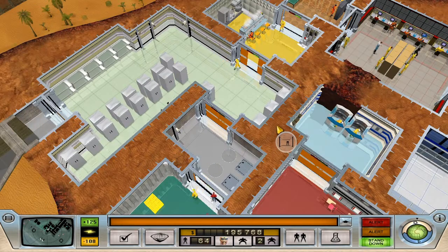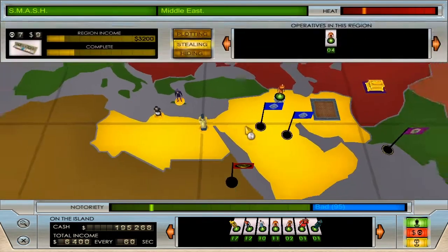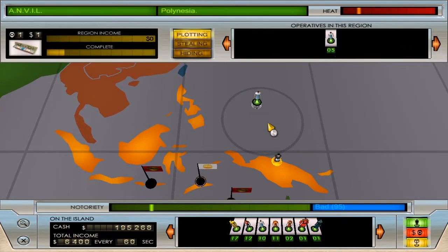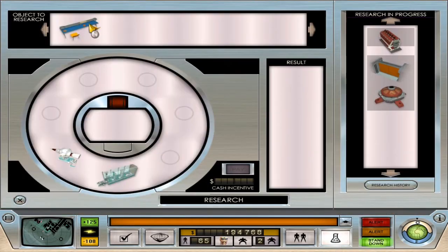Still struggling to get some cash. That's the mummy — I was hoping that was the totem pole piece. That's why I've got these techies over here in Polynesia, because there is a totem pole piece over there as well but it hasn't popped yet. I think we don't have enough notoriety. The way notoriety works in Evil Genius, once we hit number 100 we'll start to see more of these things pop up, so we need more missions.